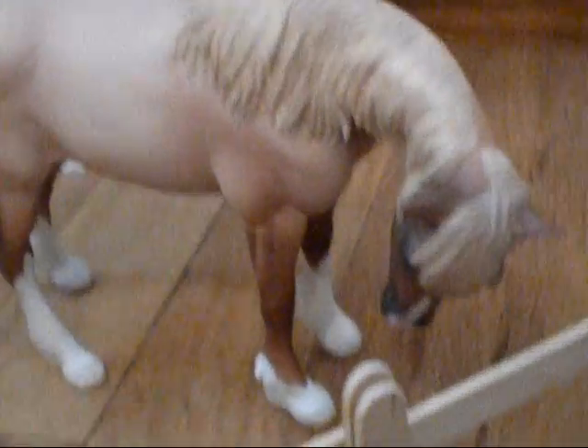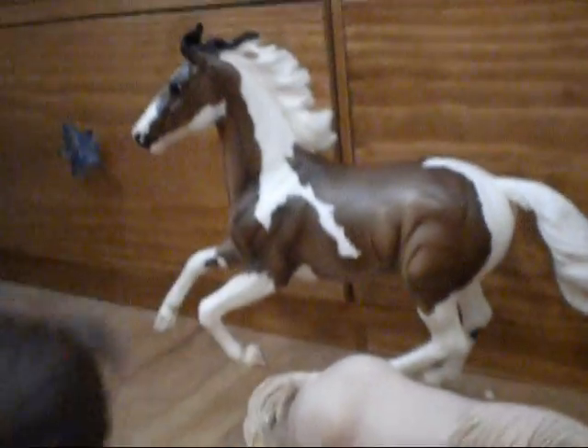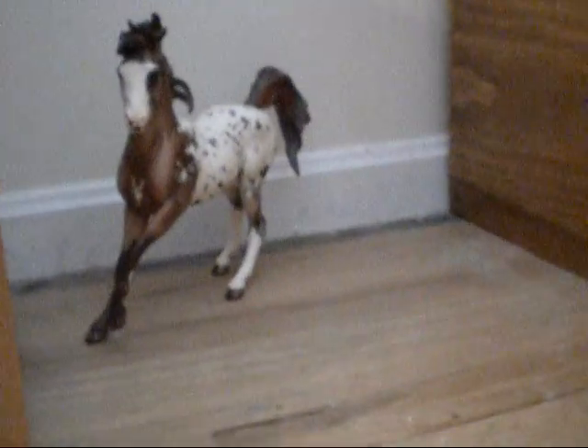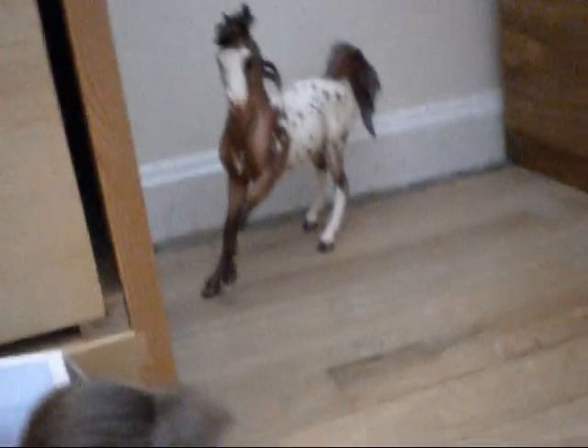Over here we have our little Icelandic pony — he's so cute. This is Griffin, one of our newer models. And then over there we have Taz, or Tasmanian Devil. Way back there, being antisocial, is V for Vendetta, or Vince. He doesn't really like the camera — he's kind of spooky — so he's going to stay over there.